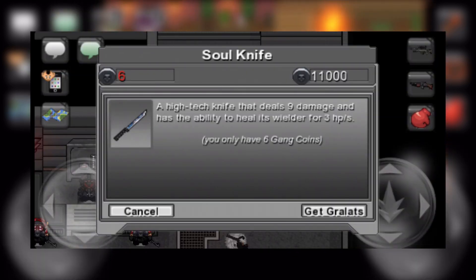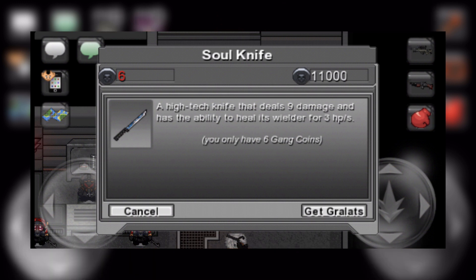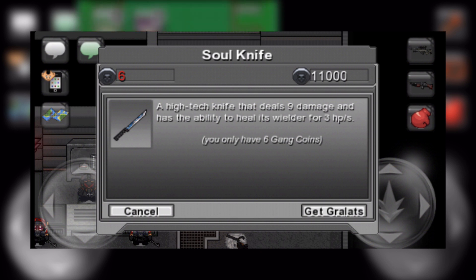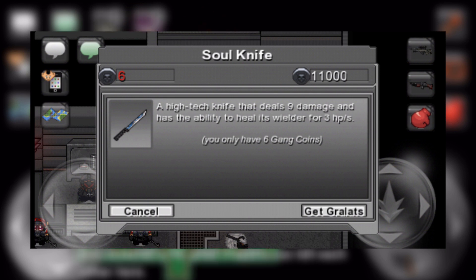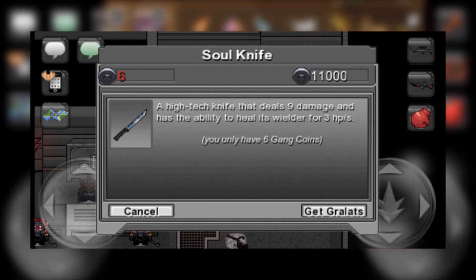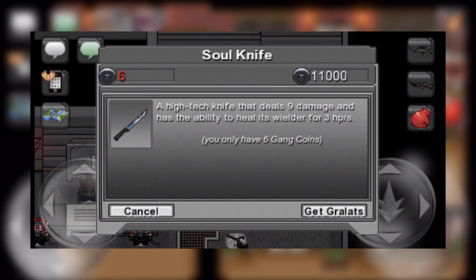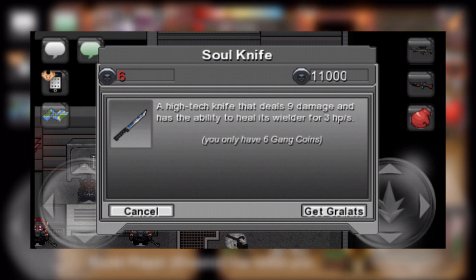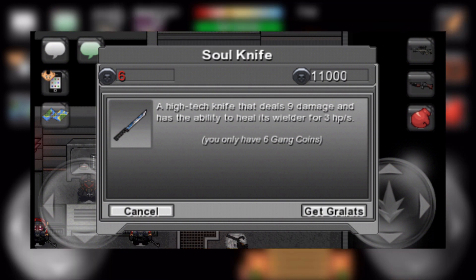The final melee in this shop is the Soul Knife which costs 11,000 gang coins. This weapon deals 9 damage and also heals 3 HP per heal tick, the same heal as the Death Staff. This is where the shop gets really interesting as a 9 damage fast heal item is something this game severely lacks. I haven't actually been able to see this item yet, however it definitely has a lot of potential. I personally think this is an absolute must buy for any PvP player that uses heal items and doesn't already have one of the very exclusive 9 damage ones. It is the best one out there currently and this is personally the item I am going to be grinding for.